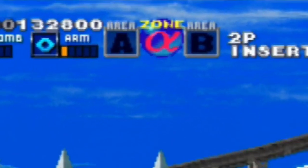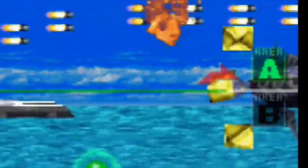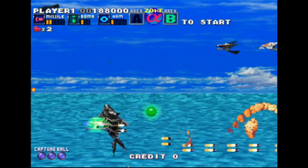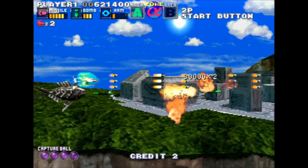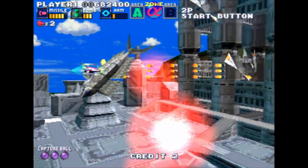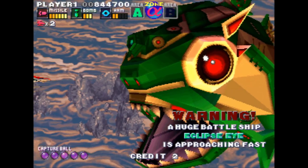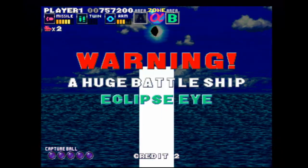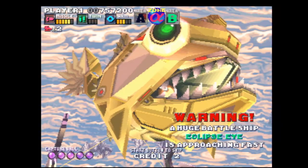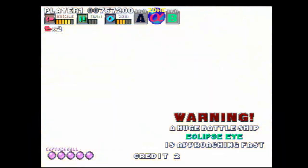So, for example, Zone Alpha — which is the first zone — has two paths you get to choose from: Path A and Path B. Depending on the path the player chooses, they will go to different areas and fight different bosses. Path A leads up into the air where the player will encounter a mini-boss similar to those in Darius Gaiden, and go on to fight Eclipse Eye. If the player chooses Path B instead, they will not encounter a mid-stage boss, but will still run into Eclipse Eye — albeit a different colored one with different attack patterns. Each zone has a unique final boss with two variants depending on which path the player takes.